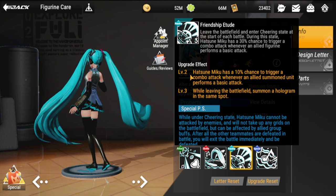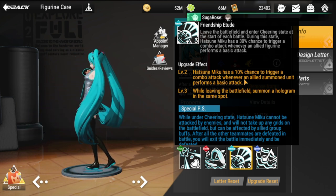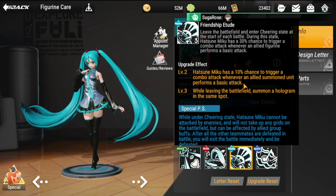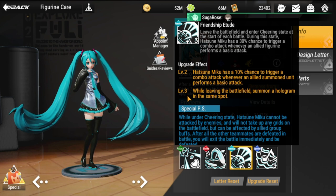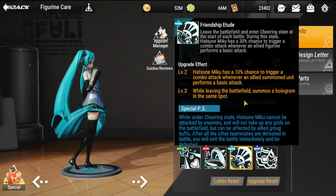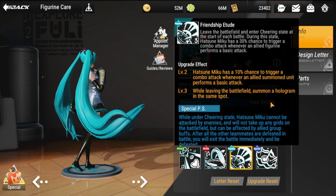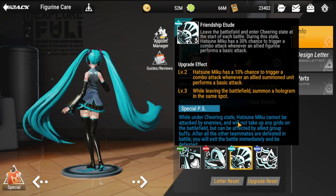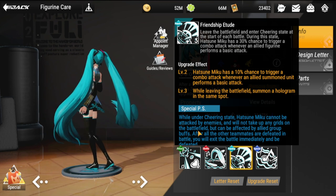Upgrade effect at level two: Hatsune Miku has a 10% chance to trigger a combo attack whenever an allied summoned unit performs a basic attack. At level three, while leaving the battlefield, she summons a hologram on the spot.